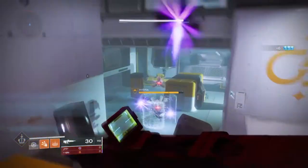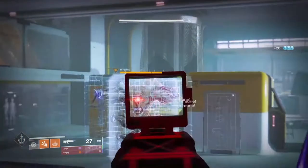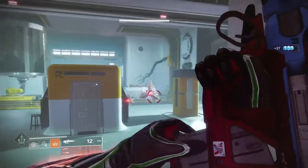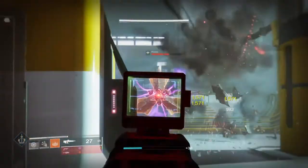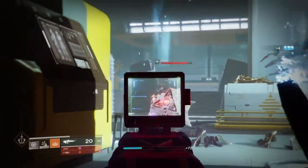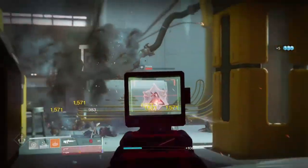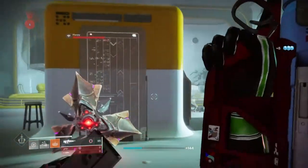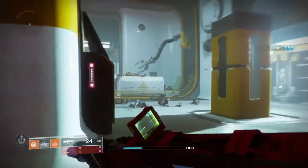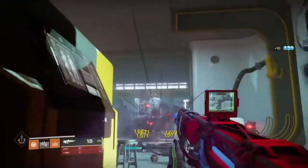In PvP, you could run two Wellspring weapons and combine this with a subclass or exotic that utilises both melee and grenades, covering both stats in all situations. Another advantage is that Monte Carlo is currently the only weapon that actively buffs just the melee stat, so Wellspring is a great alternative if you don't have that weapon and want to focus on a melee-centric build.